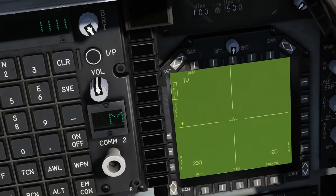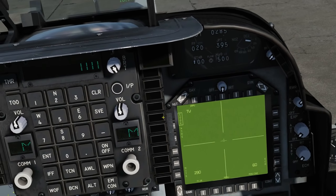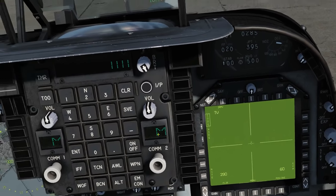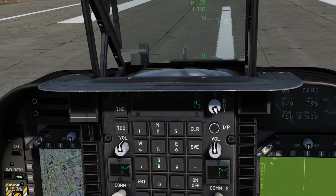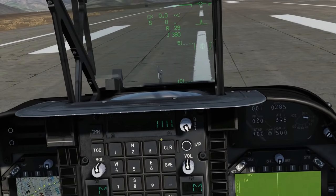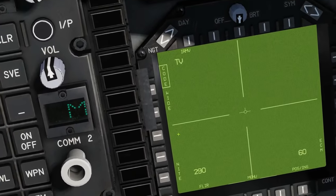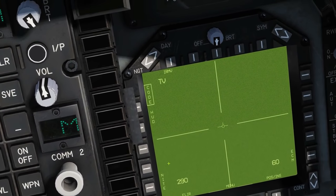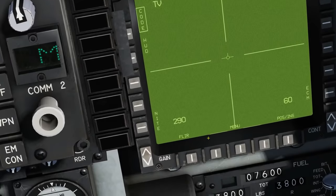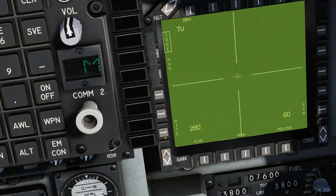We've got some options on the TV screen. We've got 'code' — if we wanted to set our laser code for laser-guided weapons, we would unbox, rebox, type in our code, and then enter. I should note at this point you can't set it on the ground, you have to set it in the air. You can change the field of view: wide and narrow. I can't actually see anything because it's pointing at the sky at the moment. And with 'night,' if it's nighttime you can temporarily essentially turn the screen off with night.